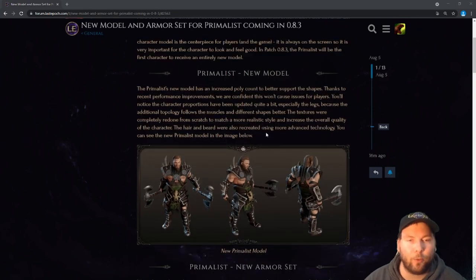The primalist's new model has an increased poly count to better support the shapes. If you're wondering what a poly count is, it's basically the number of polygons in the model. A polygon has three or more sides — so a triangle or bigger: square, rectangle, octagon, pentagon. The more polygons you have in a model, the more bending and moving points it has, which makes it move and feel much smoother.